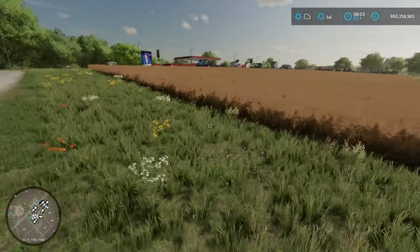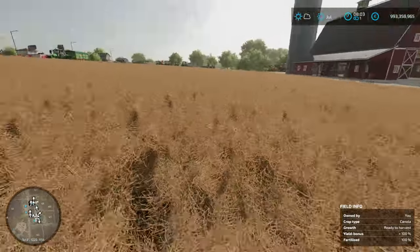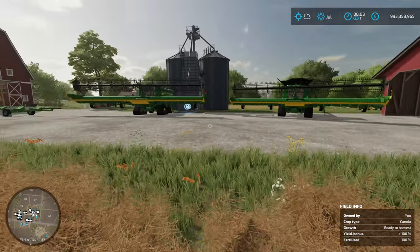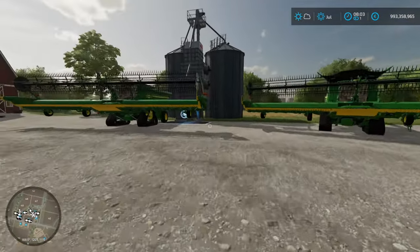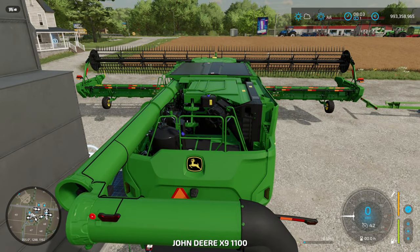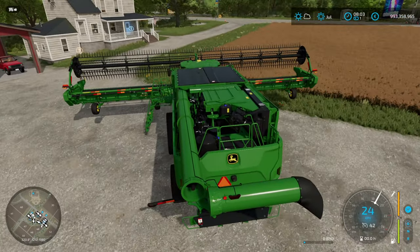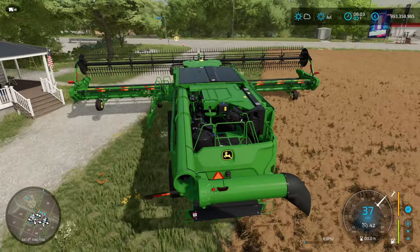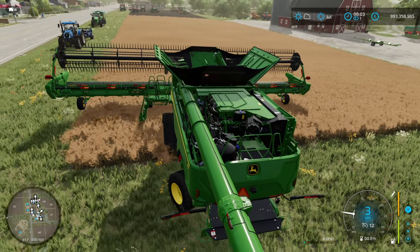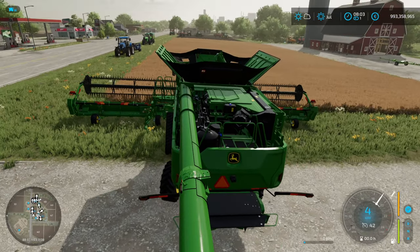We have one field that should be at 100% yield bonus - fertilized, plowed, limed, you folks know the list. We're going to start by harvesting with the good combine, get that yield, and then redo the field and see what kind of yield we get with the broken-down combine. Apparently, according to the comments, I need to repair my equipment because I'm losing out on all kinds of yield.